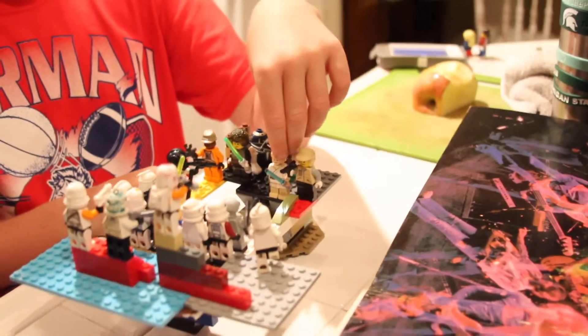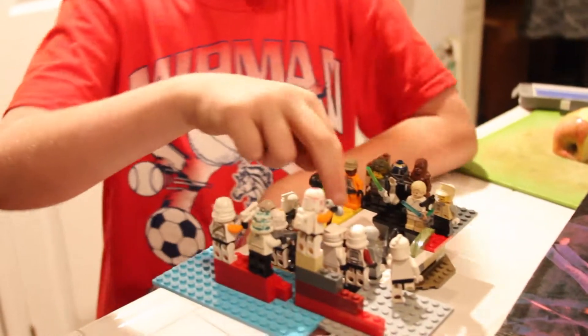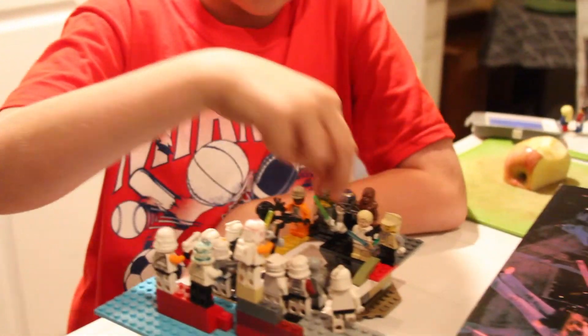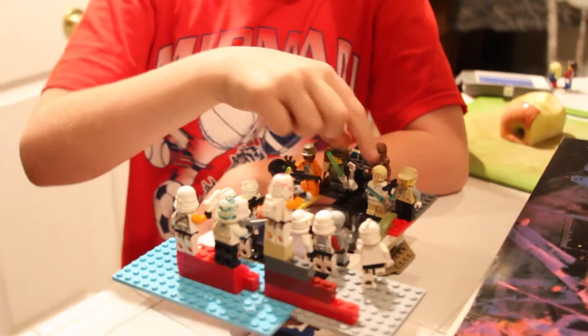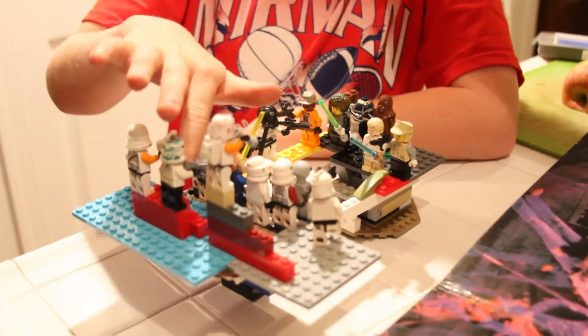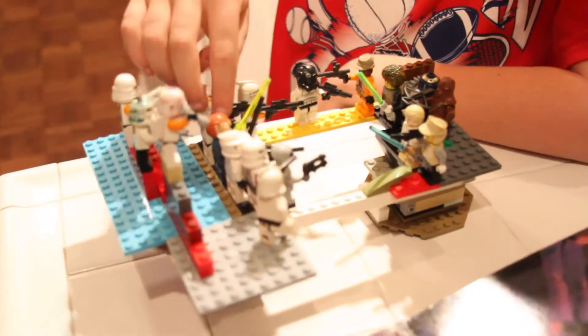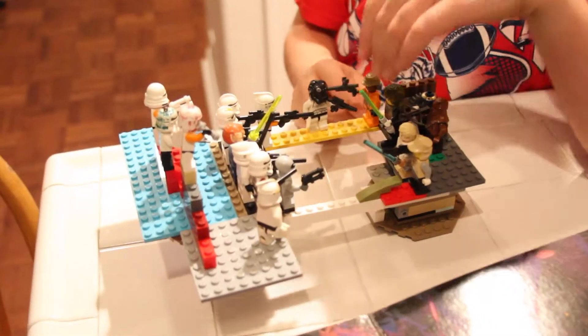And then Luke blocks two shots — because it's in rapid succession, he blocks one shot then the other. So he takes out the crossbow guy and then the scout, and then he releases a couple shots. So Ms. Brown blocks those, takes out him and this guy.